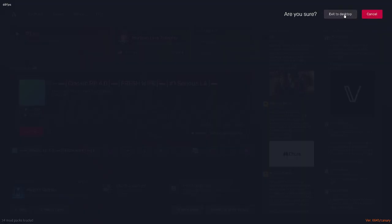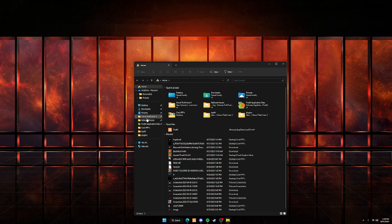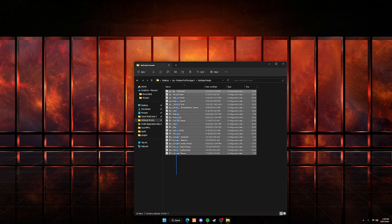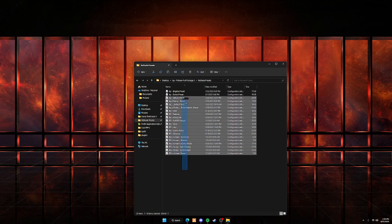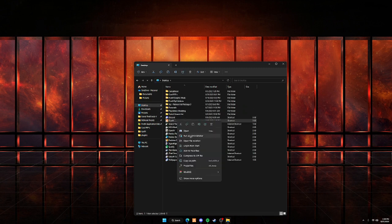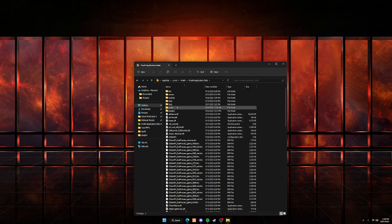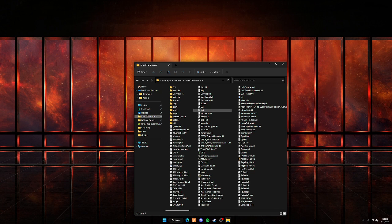Now I'll show you how to install your own Reshade presets into FiveM. Find your Reshade preset files. I have a lot of presets — I'll just click one, or you can hold left-click and drag to highlight multiple, then press Control-C to copy them all. Copy the preset you want, then go back to your FiveM application data: desktop, right-click FiveM, Open File Location, FiveM application data, then Plugins. You can also put presets in your GTA5 directory, but I keep mine in Plugins to keep the directory clean. Press Control-V to paste.